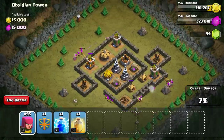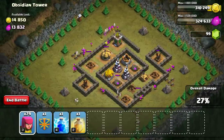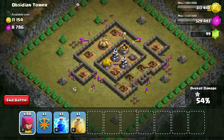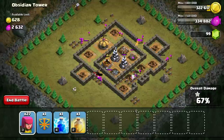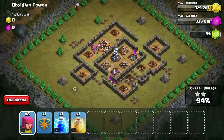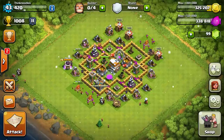I'm not even using balloons because the wizard towers will take them out anyway. Come on, get the wizard tower! Oh, that hurt a lot. We should be able to get that last wizard tower - and yes, they got it! Sweet, 100 percent!